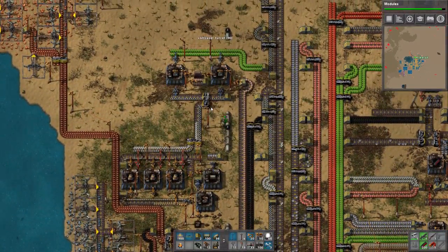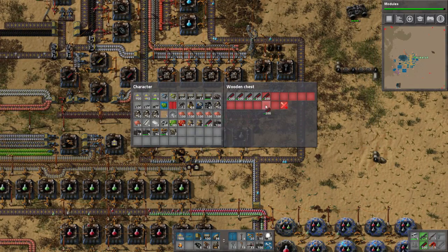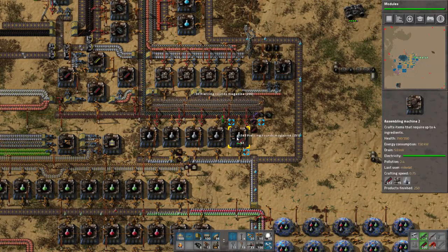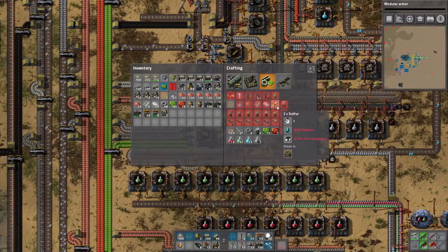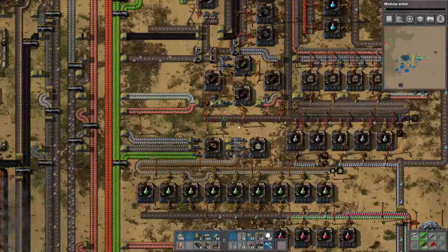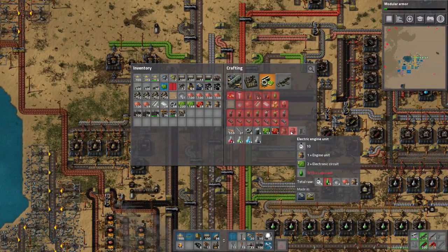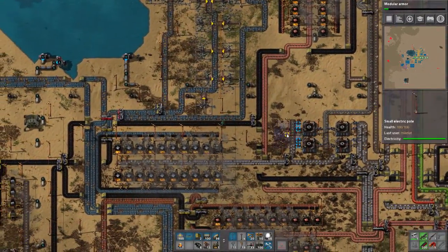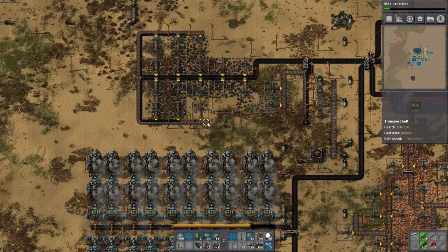We can't afford to use them anymore — we're at the point in the game where they're just not going to do us any good, even with upgrades. Modular armor first. We're gonna make an electrical engine — we need green chips and lubricant. Actually, we're not really interested in making some elaborate system for electrical engine units because it is actually a much later game thing to make construction bots on a more permanent basis. So we're gonna make it more temporary — I'll show you how it's gonna work.